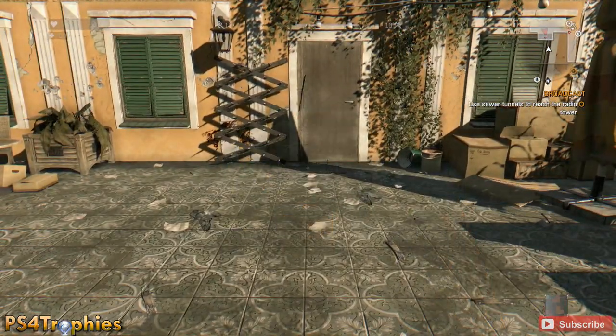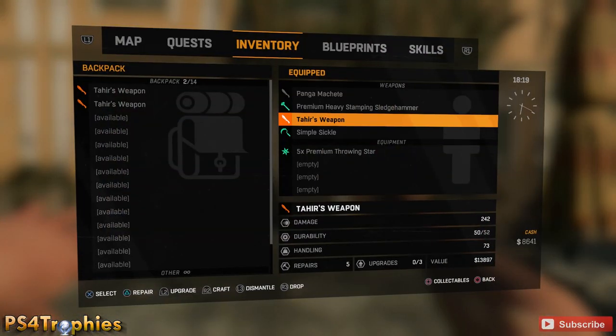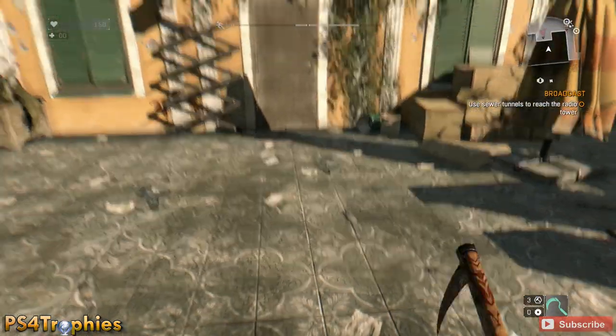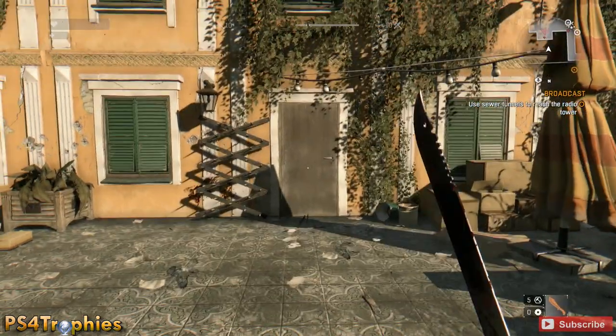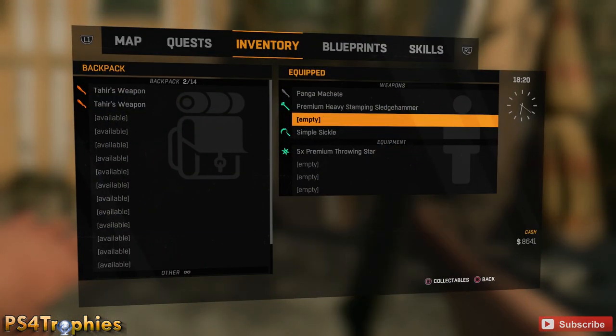I'm going to keep repeating this over and over until I have a backpack full of weapons, and then I'm going to go sell them. So again, throw it, and then while it's in midair, quickly hit the inventory button and then drop the same weapon.